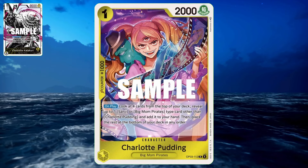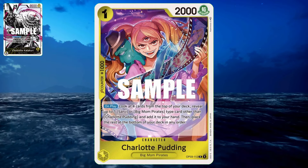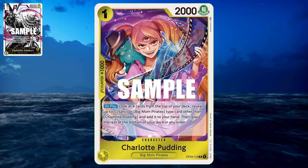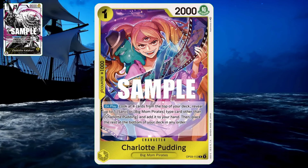Starting off with Charlotte Pudding. She is a searcher card — she looks at the top four cards of the deck looking for a Big Mom Pirates card or a Sanji card that can be put to your hand. The rest go to the bottom of the deck in any order of your choosing. She's also a 1k counter, 2k power.